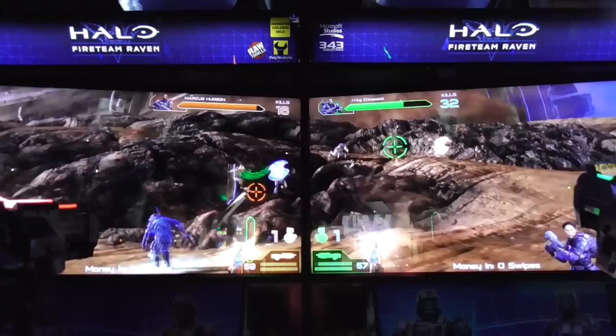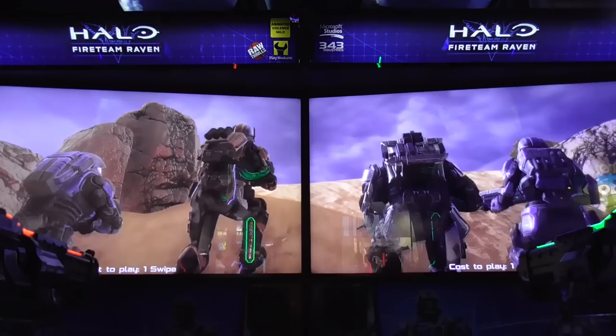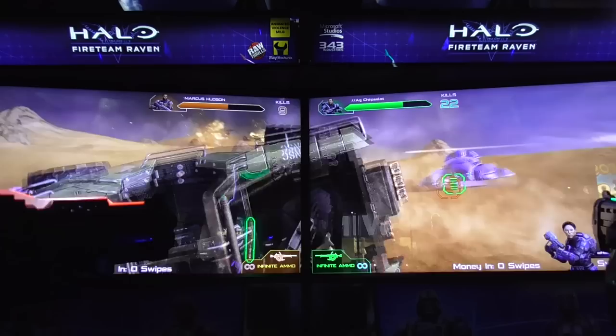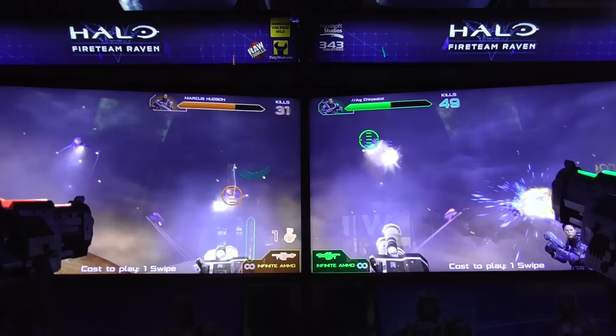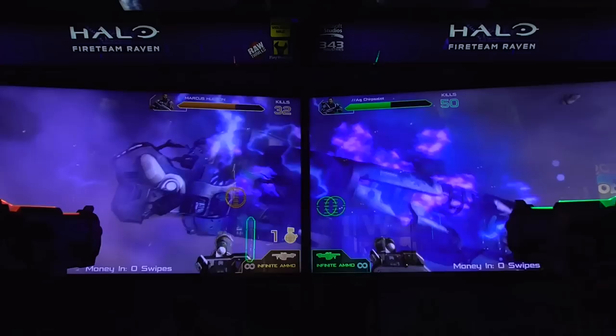Level 2, Rubble. Are those Halo 4 assets? Maybe Halo 2 Anniversary multiplayer assets? Raven Squad's goal here is to prevent the Covenant from reaching the crashed Pillar of Autumn. You'll be on the back of a Warthog, fighting the Covenant on foot, Ghosts, Banshees, and even Wraiths for the first time. But of course, your Warthog gets flipped — who could have ever seen that coming? And you go on foot. This level will also give you a rocket launcher with infinite ammo, and you never have to reload it.